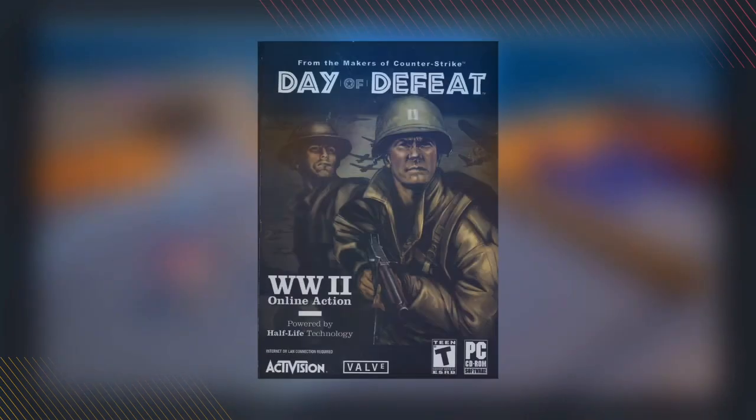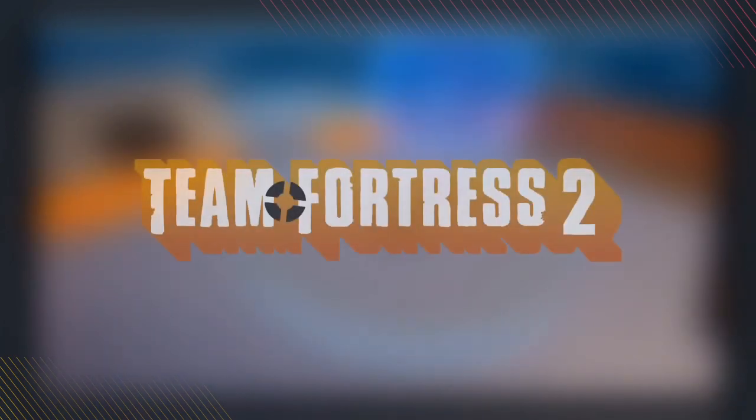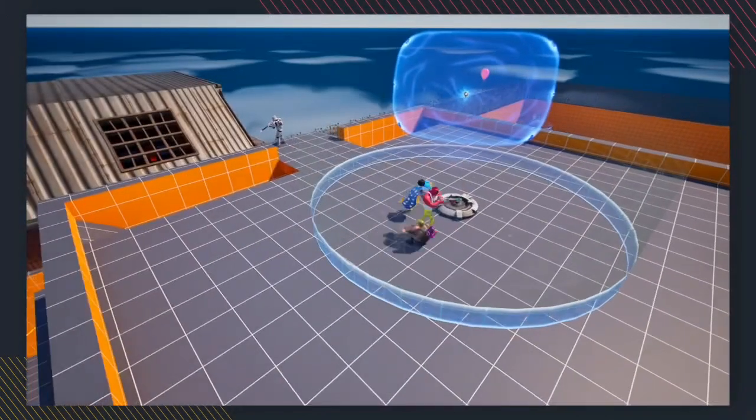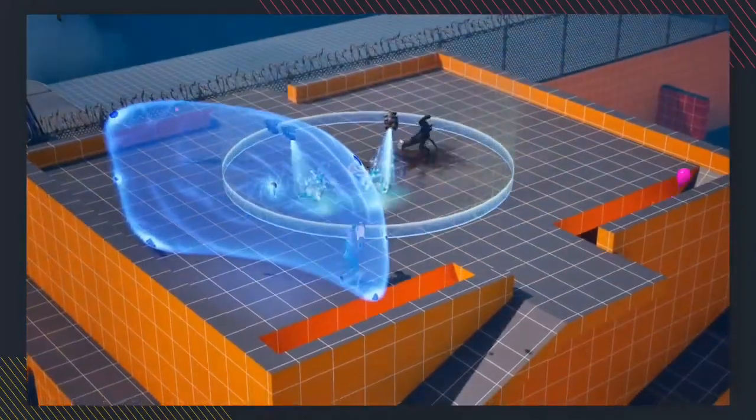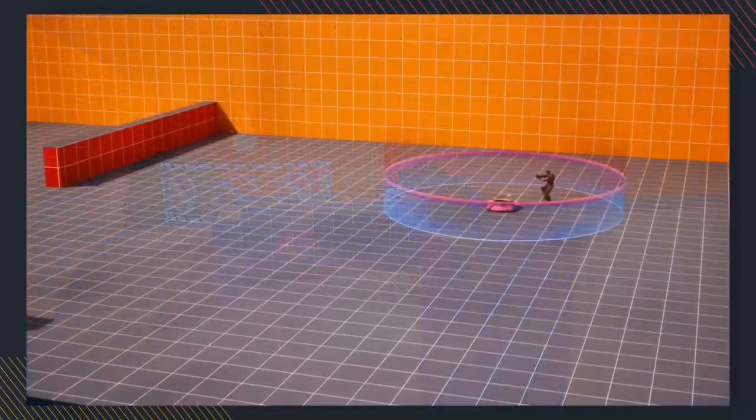CP_Orange is a capture point map that was first created for Day of Defeat, a first-person shooter game released in 2003, and eventually ported over into Team Fortress 2. The aim of these types of maps is to capture all the enemy team's control points while defending your own. Once you get all of the points under your control, you win!